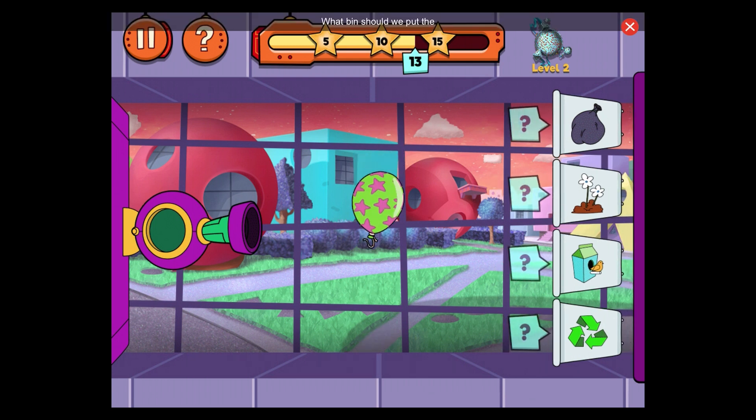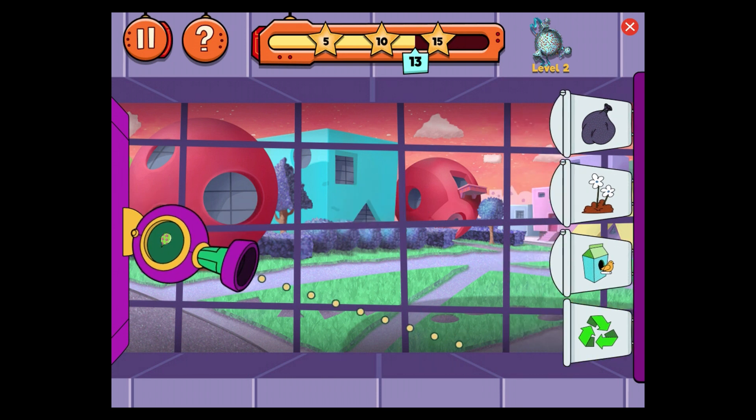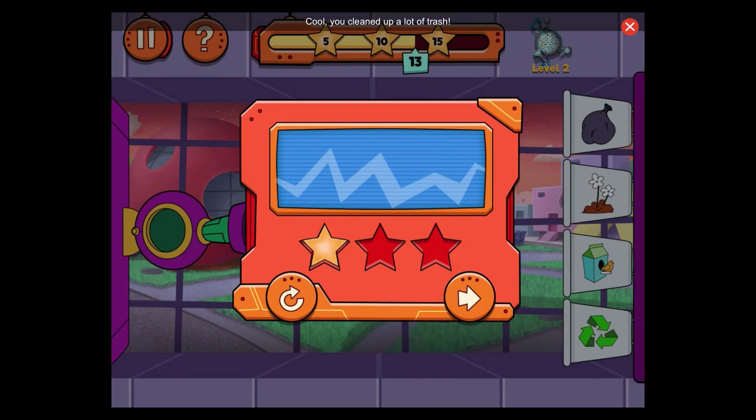What bin should we put the balloons in? The recycle bin is for paper, aluminum, glass, and some plastics that can be used to make new things. Balloons need to go to the landfill. Earn points by putting them there next time. Cool! You cleaned up a lot of trash! Play again to earn even more stars!